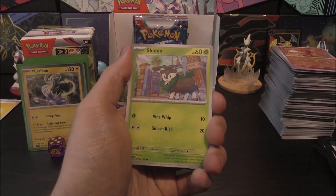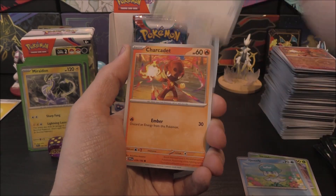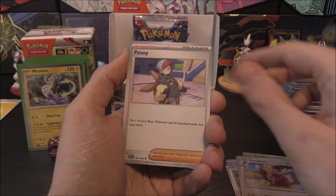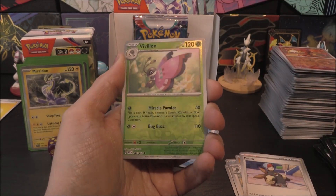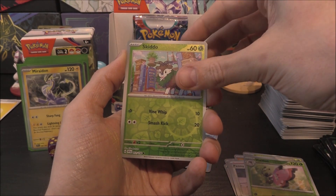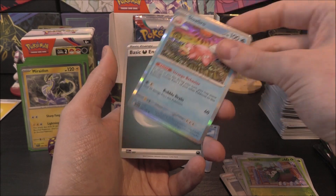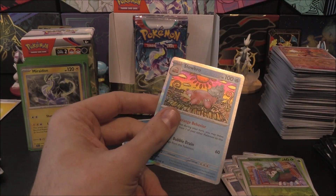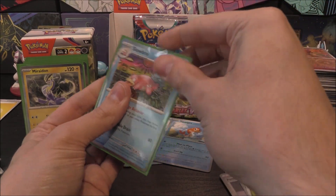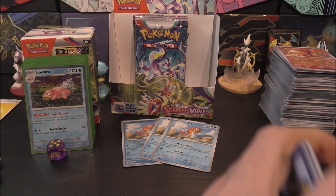Next pack: Skiddo, Quaxly, Squawkabilly, Charcadet, Stonjourner, Greedent, Penny, Vivillon Reverse, Skiddo Reverse — two Grass reverses. And the Slowbro with a Water type. So two Grass, then Slowbro had to come along and slow things down. That's his new ability — slows your opponent right down.